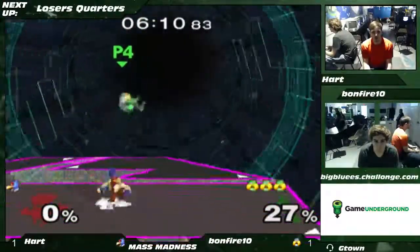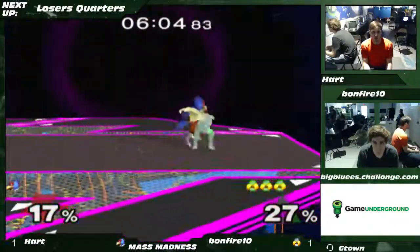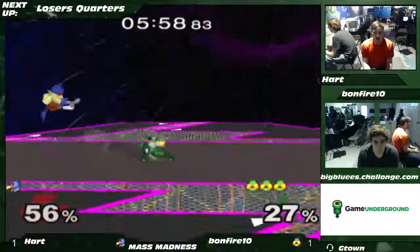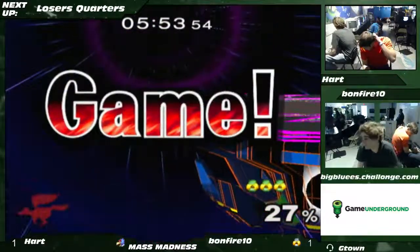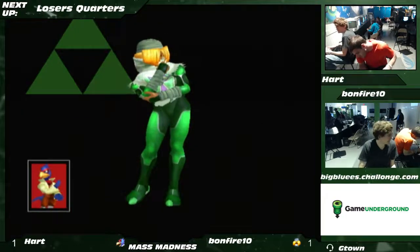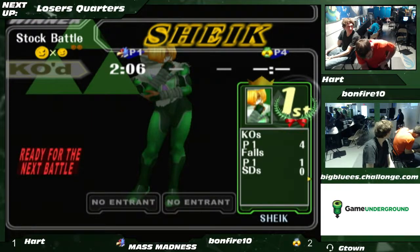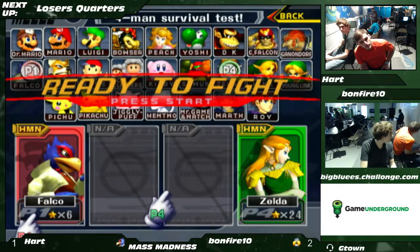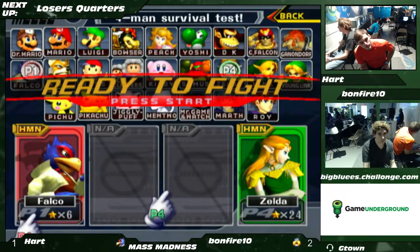Mixing in some lasers. The game is looking pretty far gone at this stage — Bonfire's counterpick is definitely working out to his advantage. He's got the grab follow-ups, just barely missed the up-smash, but had a good sense of where Hart wanted to be. Hart is trying to avoid going out in fifth place, but Bonfire has other plans.